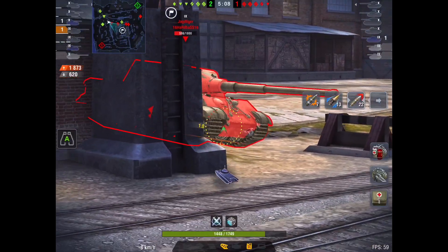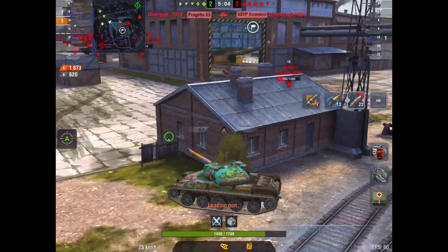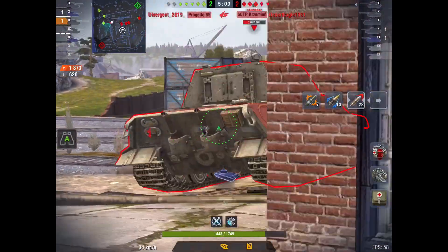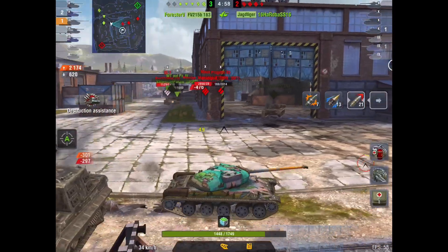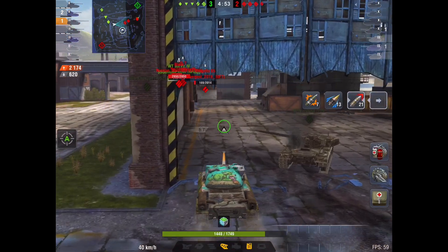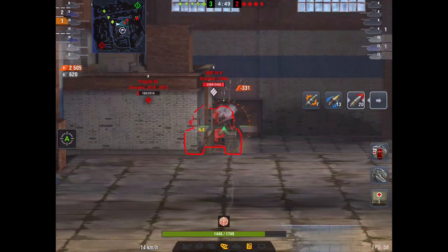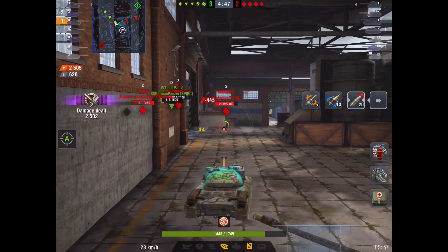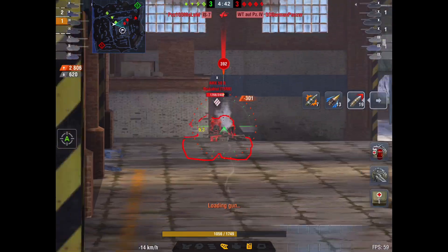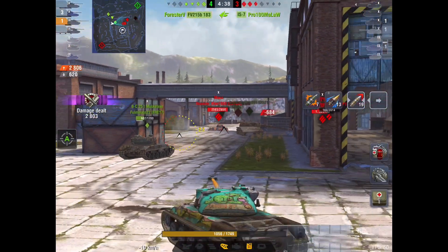Can he get behind him? There's our Progetto - let's get him! Whoa, whoa, whoa - back up, back up! Look at how red that health bar is. We don't want to be tackling that. Go find a different target.